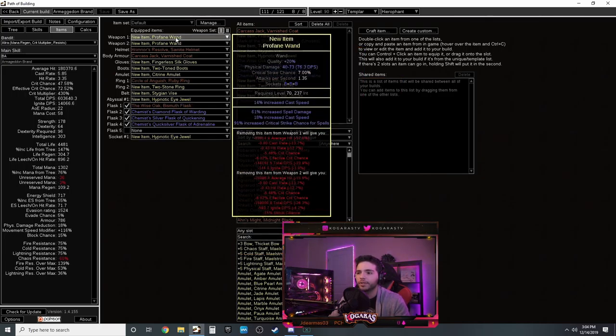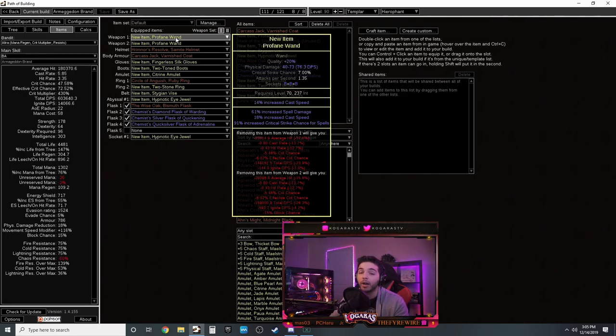This build needs as much cast speed as possible - you'll see that in the gear setup - plus brand activation frequency. Continue picking up life, ES, spell crit, cast speed, spell damage, and dexterity which you do need. For items, your wands want spell damage, spell crit around 100%, and a ton of cast speed. If you have more money you can add fire damage to spells.